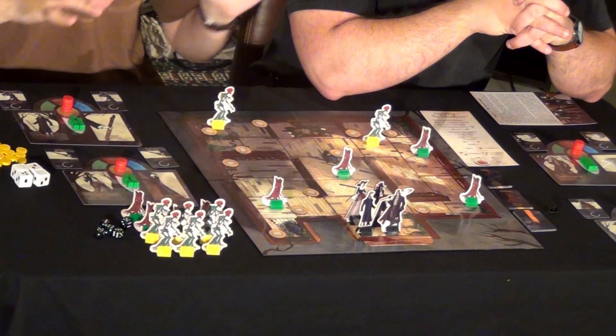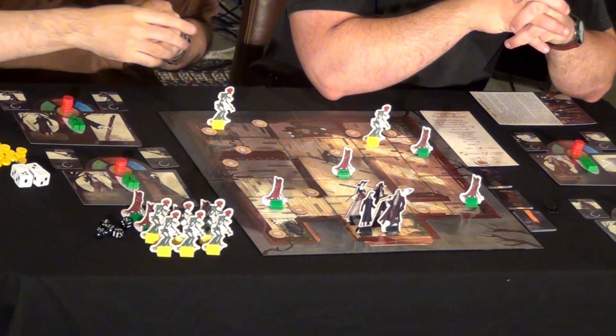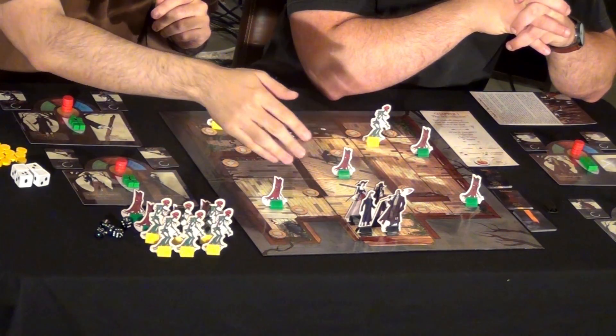In this scenario, Ichabod Crane has gone missing, and you're a group of adventurers — colleagues of sorts — who are trying to go find him. The game has multiple scenarios that you will be able to play through as a campaign and follow the story. We got to play just the first, the introductory scenario. You can see it here before us. These are non-final components; the final game is going to have minis in place of some of these.